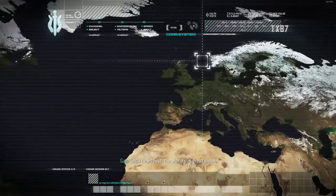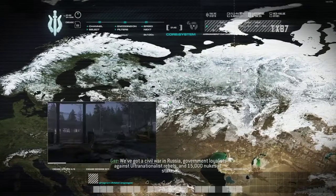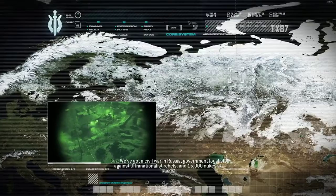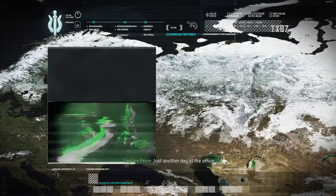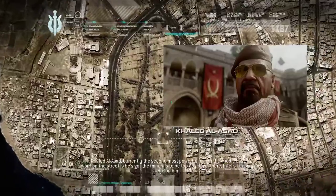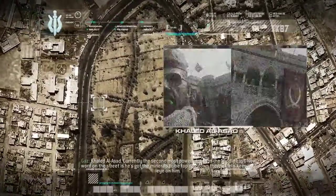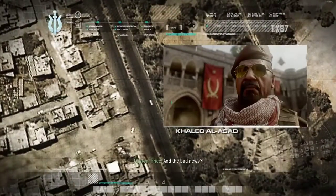Good news first. The world's in great shape. We've got a civil war in Russia — government loyalists against ultranationalist rebels — and 15,000 nukes at stake. Just another day at the office. Khaled al-Assad, currently the second most powerful man in the Middle East. Word on the street is he's got the minerals to be top dog down there. Intel's keeping an eye on him.